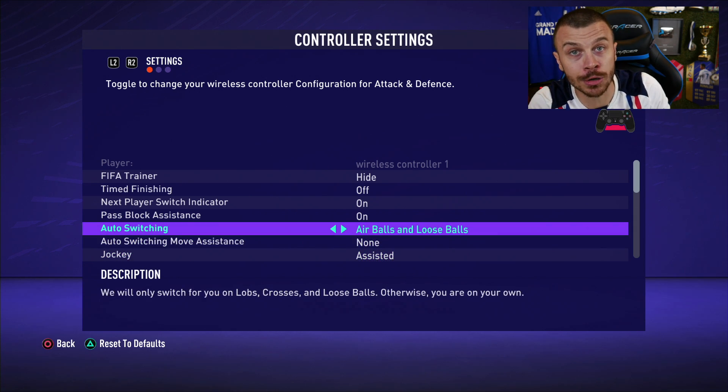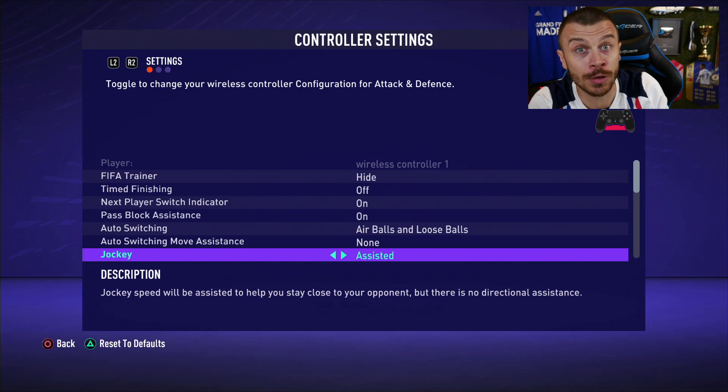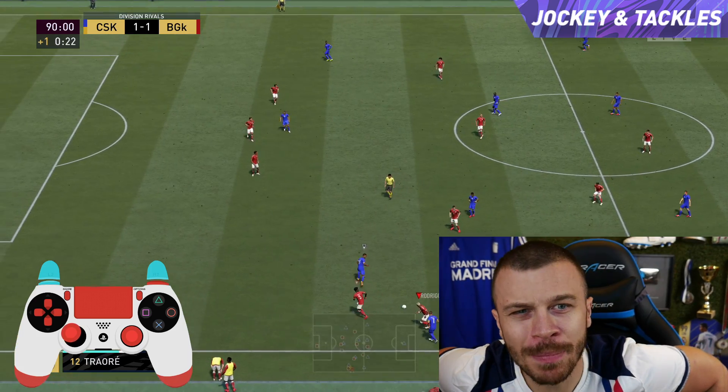The second option that I want you to activate is Pass Block Assistance. Enable Pass Block Assistance so that your AI controlled players and user controlled players will attempt to intercept a pass automatically when the ball is close by. Also, auto switching — make sure to put 'air balls', and jacking movement — make sure to use 'assisted'.